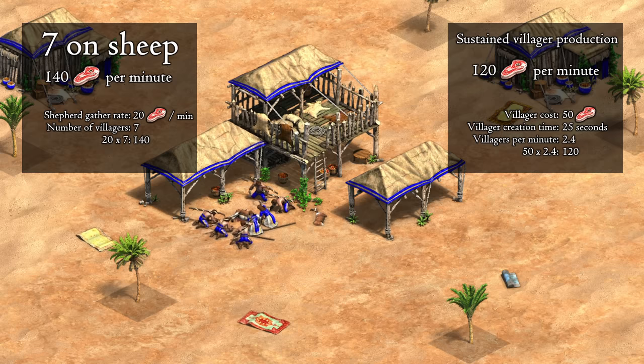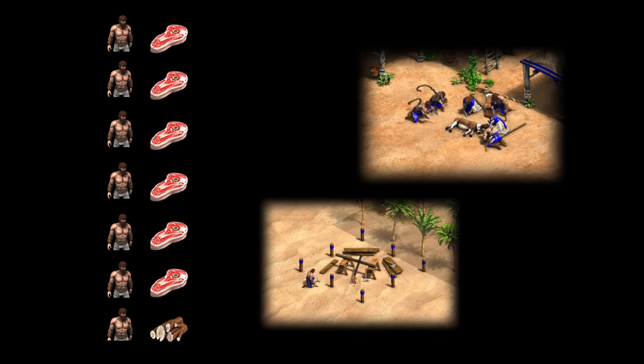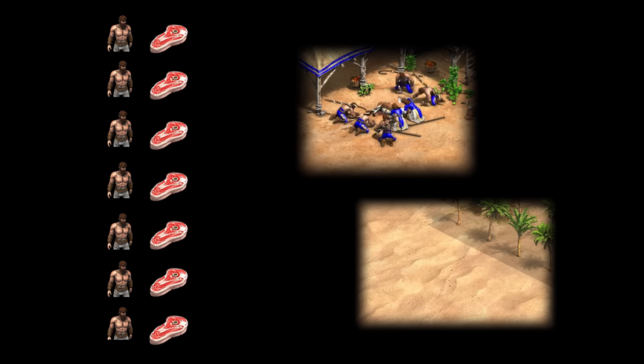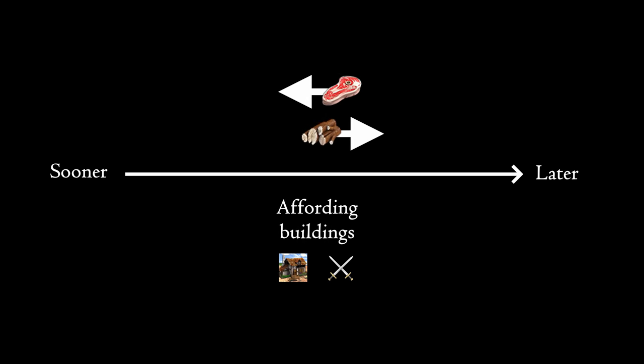If you were to put seven on sheep instead, this would give you more food income than necessary. It's not like that food comes out of nowhere — there's always an opportunity cost. Adding more villagers than you need on food will mean that you'll be collecting less wood, as you'll send villagers to build a lumber camp later. This can have a cascading effect on when you can afford buildings later on.